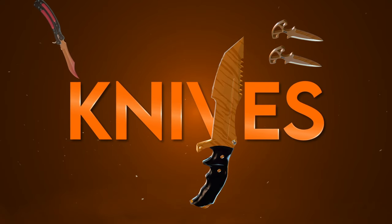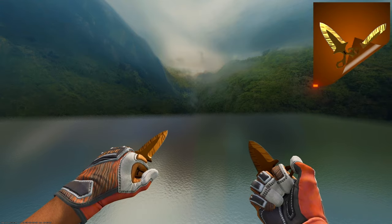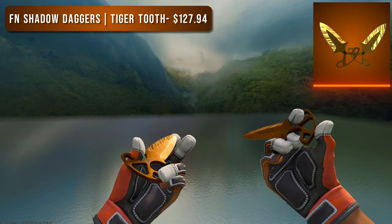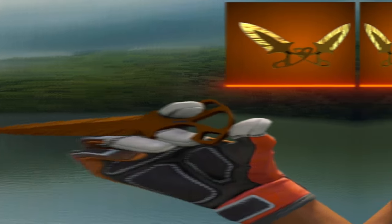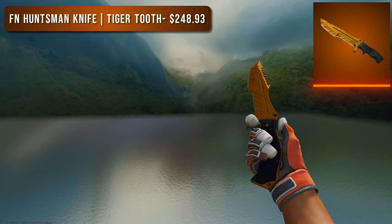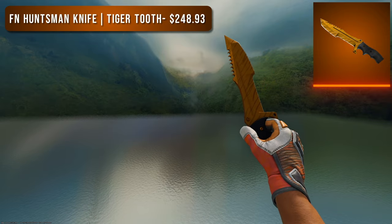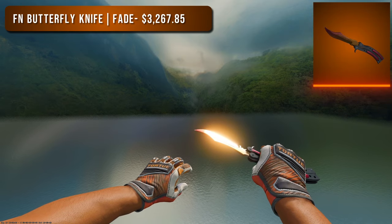Finally, the moment you've all been waiting for — the knives. Like agents and gloves, I'll give three options. For the super budget option I went with a pair of Factory New Shadow Daggers Tiger Tooth — an obvious choice, just a super cheap knife with an orange finish. The cool thing about Shadow Daggers is the handle is the exact same color as the blade, so it looks quite good. Next I went with a Factory New Huntsman Knife Tiger Tooth at about double the price of the Shadow Daggers — a much better looking knife and the black handle fits quite well.